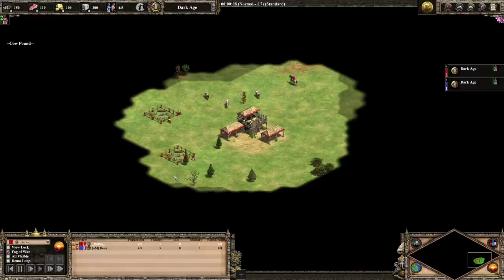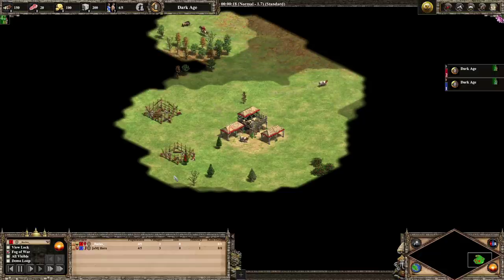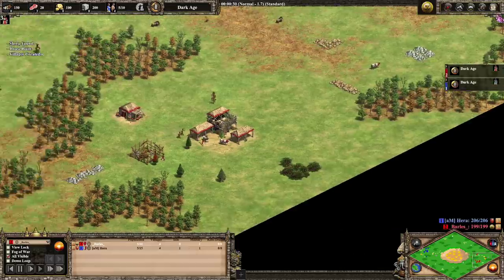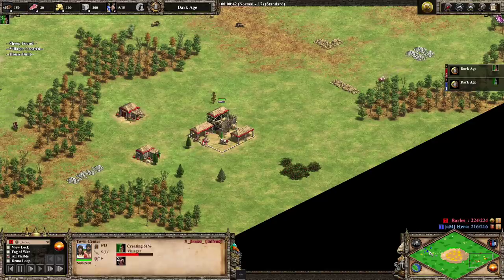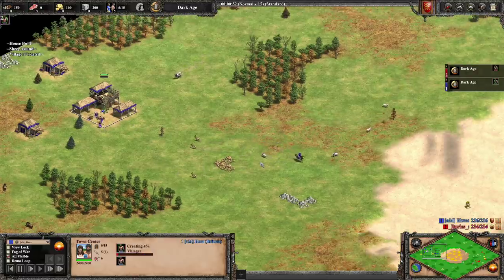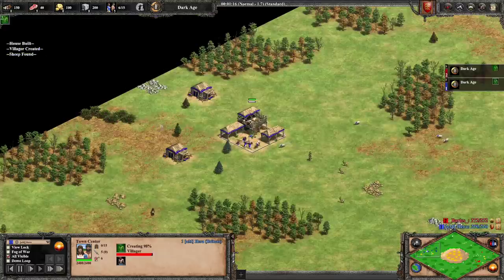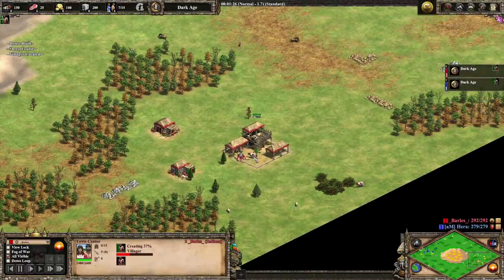Every time there's an update and civilizations are changed, I try to find the more interesting ones and find a competitive game where we can see how that balance change plays out. In this game we have Barrows, an amazing player from Poland, playing as the Indians, and Hera, who is playing as the Britons on Golden Pit. Britons are near the very top of any tier list for this map, Indians definitely not, and Hera is seen as the stronger player, so Barrows is at quite a disadvantage both in skill and civilization.